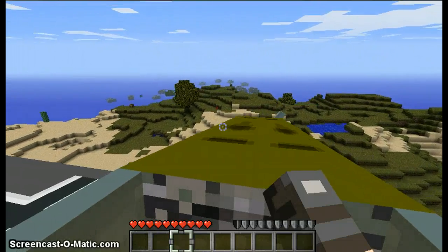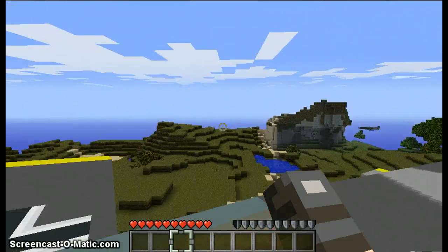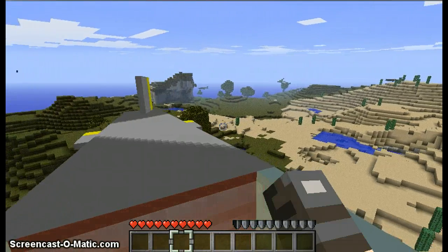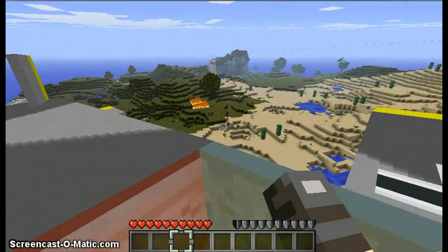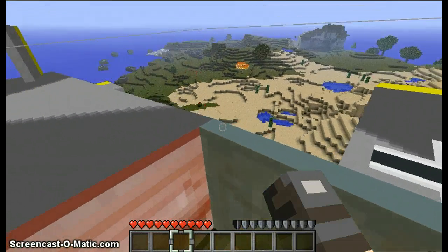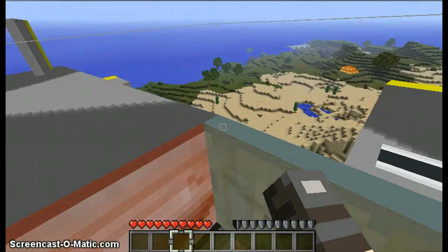I can press C to drop a bomb. There's Napalm and there's different sized bombs. They create different types of damage, but my favorite is Napalm.